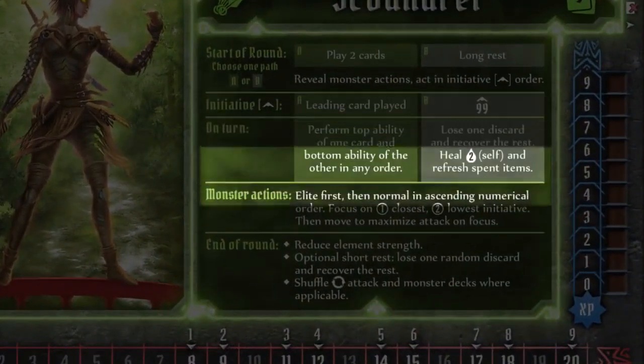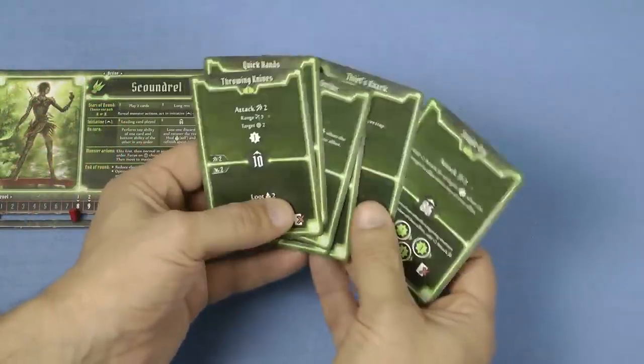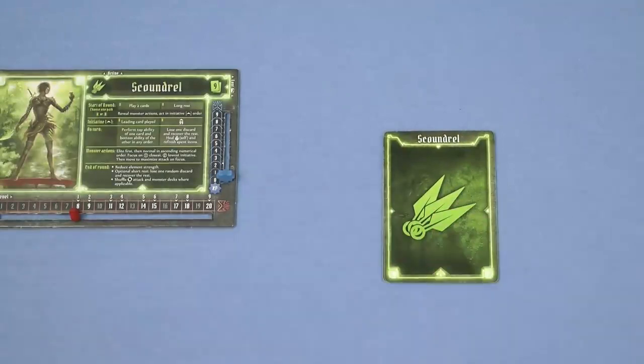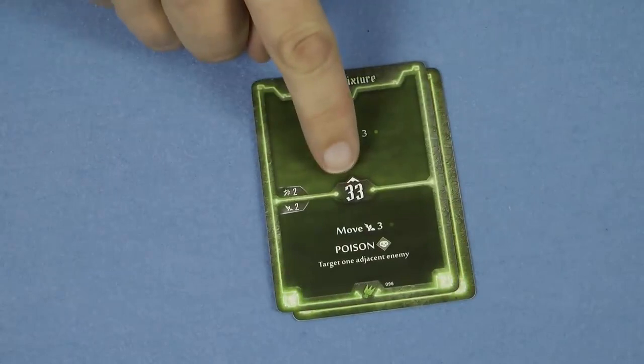Each round consists of 4 phases which is summarized on each of the character mats. At the start of a round each character must choose from their hand 2 of their ability cards to play, and place them face down in front of them, with the leading card being placed on top of the other. Choosing the right 2 cards is essential to the success of the group, but to simulate the heat of battle players are only allowed to communicate with each other in general terms. For example you could say, I'm going to move over here early on in the round and I'm going to blow up these enemies. You could not say, I'm going to act on initiative value 17 and I'm going to deal 5 damage to these 2 bandits. Each character then reveals their leading card, announcing the initiative number on it, which will determine the order of play for the round, lowest number first.